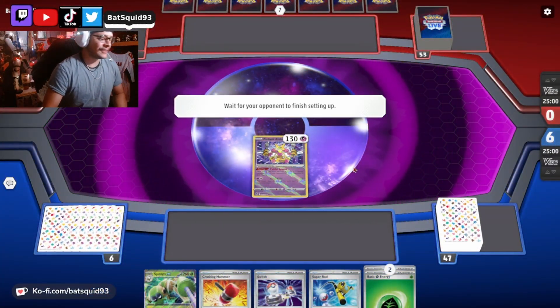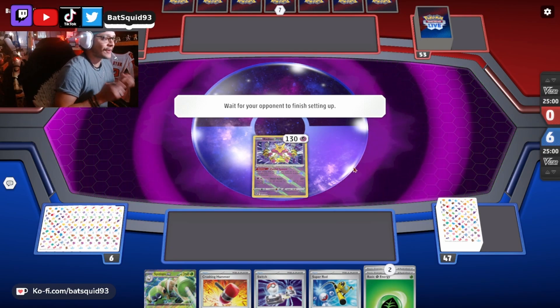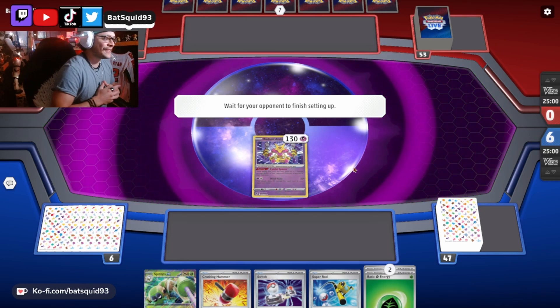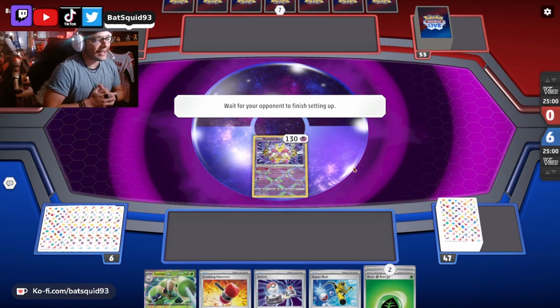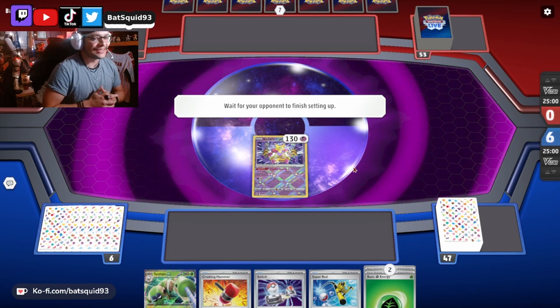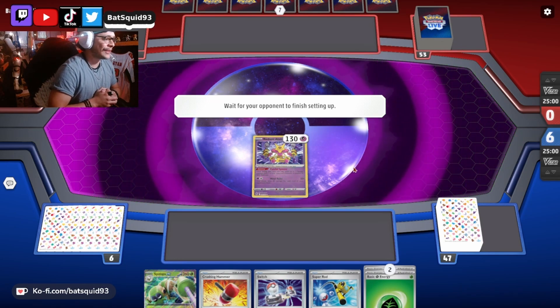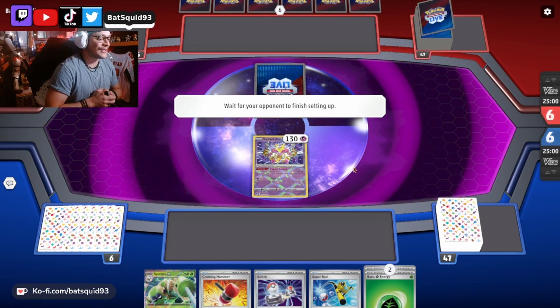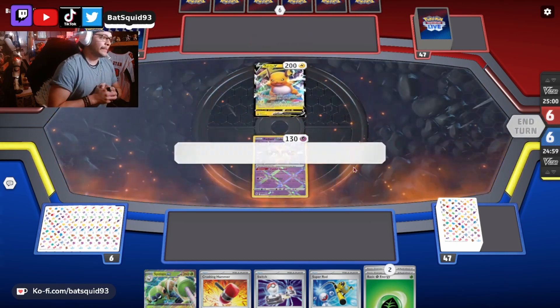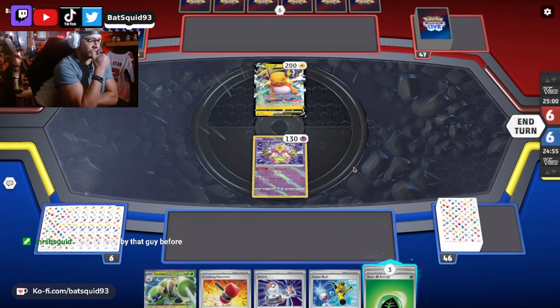Alakazam was the MVP of that last match. I was actually thinking about cutting him from the list — I didn't use him much all day yesterday. But today he pulled his weight, so yeah I like him now. That's our first Miraidon of the day.